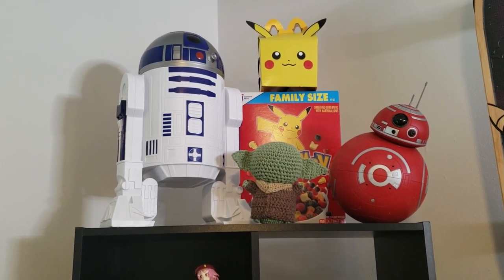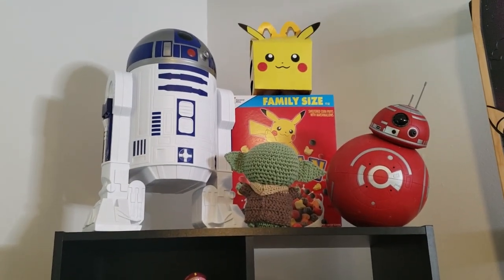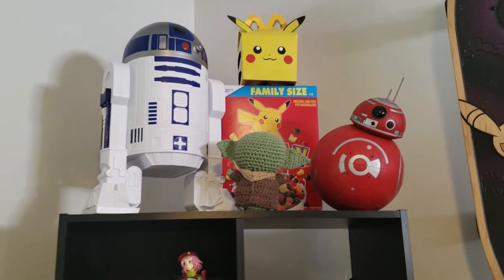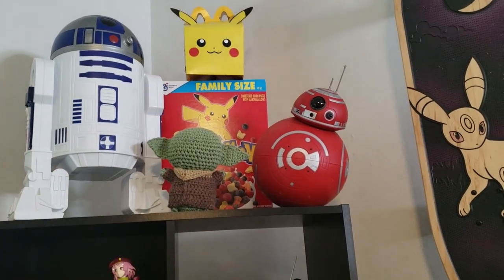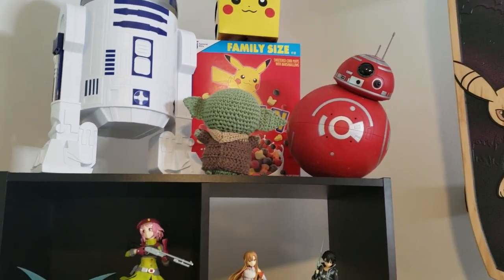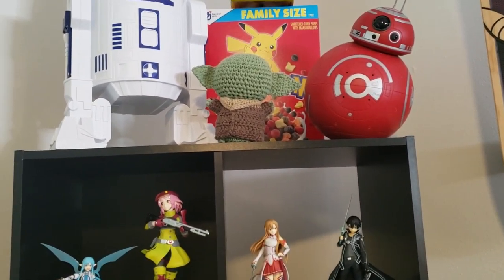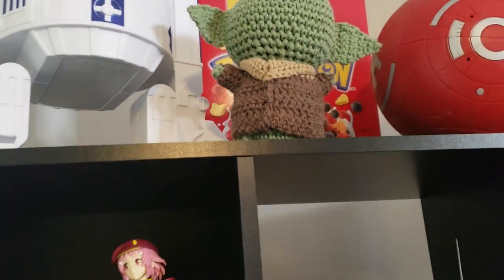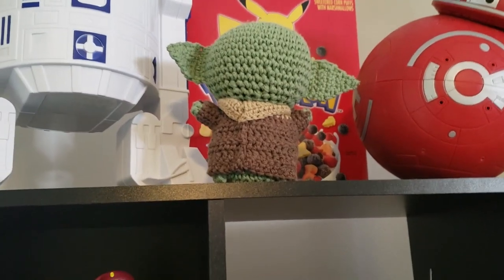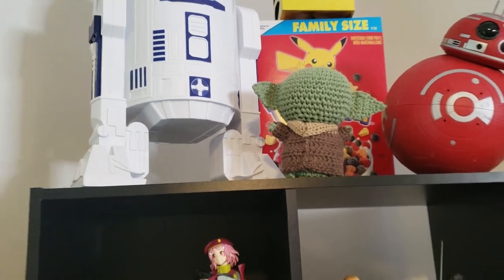On top here, we have some various collectible stuff. This is a popcorn and drink holder from the Rise of Skywalker movie that came out in 2019. We got a Pikachu Happy Meal up here, Pokemon cereal, and this is from Galaxy's Edge — I made that droid at Galaxy's Edge in Disney World. And this is a crocheted Baby Yoda made by a friend, which was actually a wedding present for me and my wife last year.